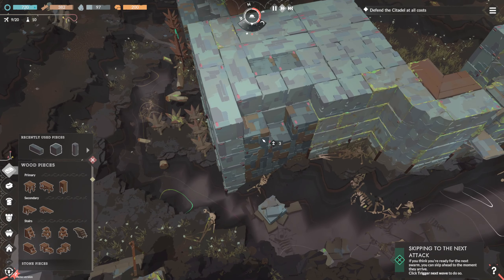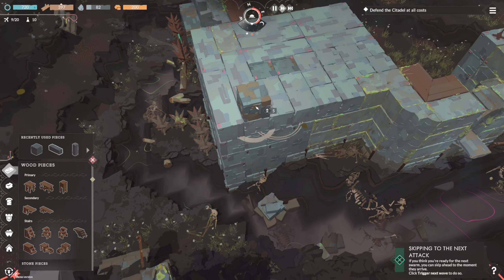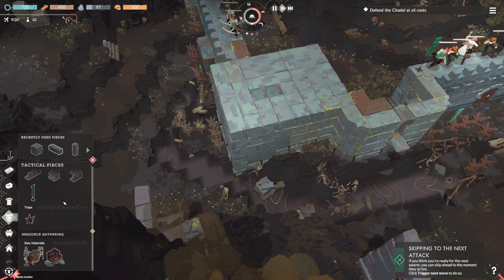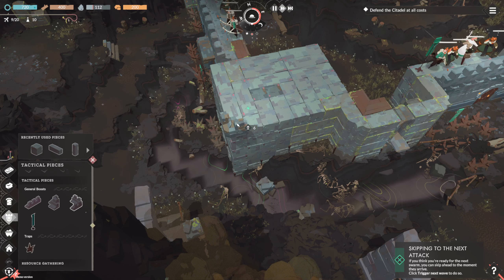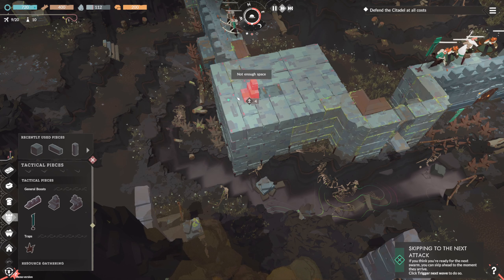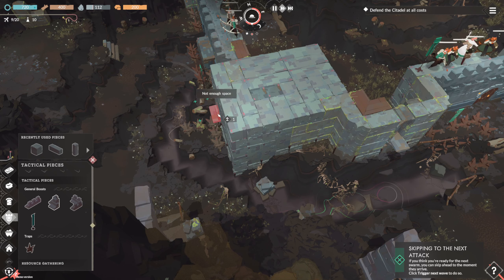We're building ourselves a stronghold here. This is not going to be an easy thing to destroy, which is great. It's interesting the types of merlins they have.